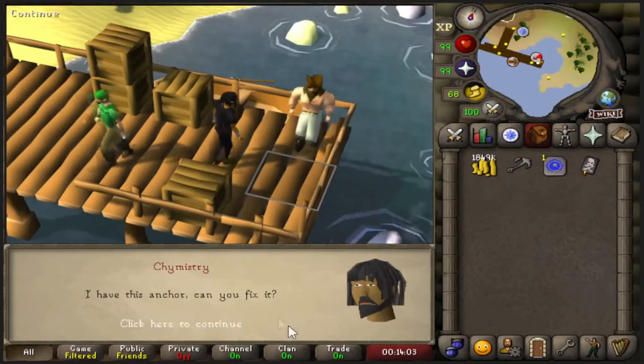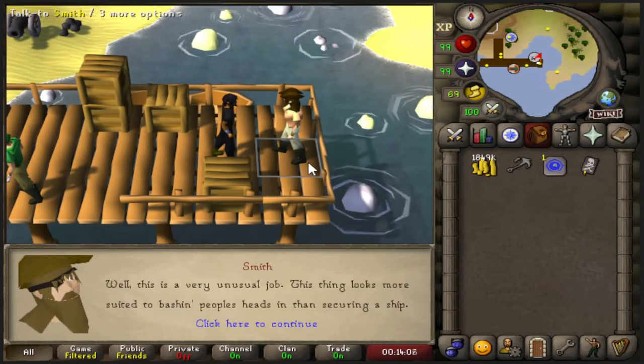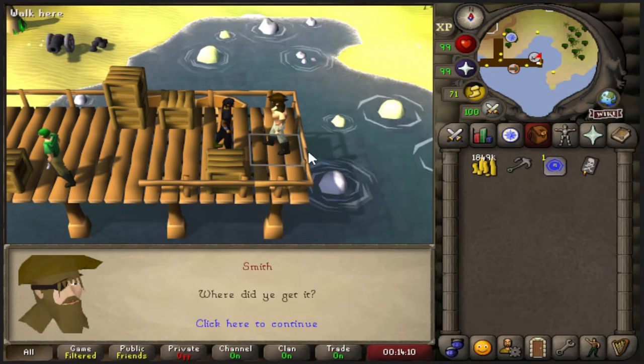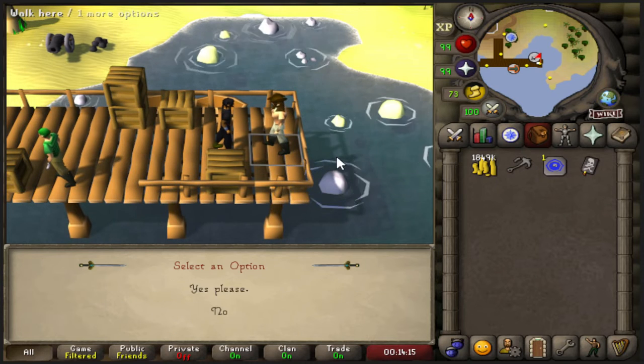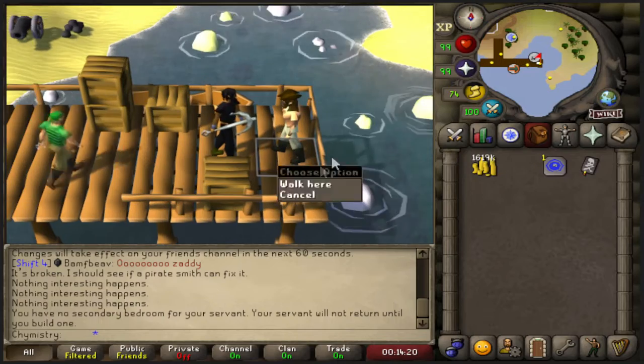The smith says: 'I have this anchor, can you fix it?' — 'Well, this is a very unusual job. This thing looks more suited to bashing people's heads in than securing a ship.' You pay him 230,000 coins and you can actually equip the Barrel Chest Anchor.